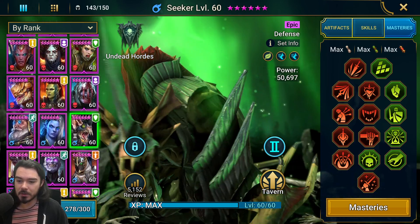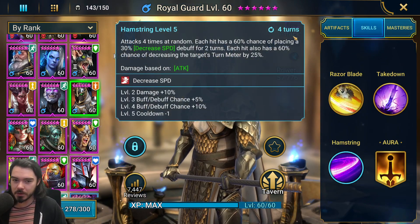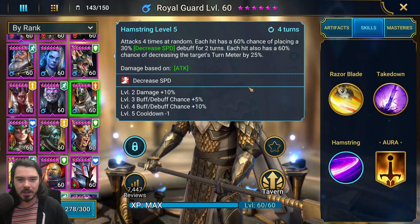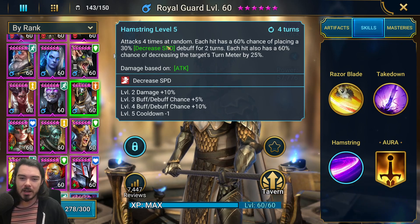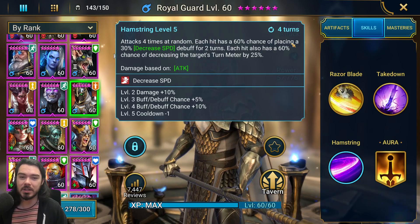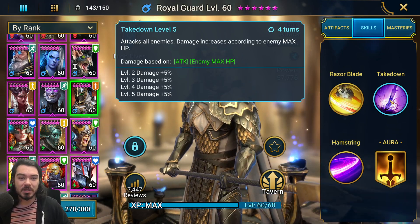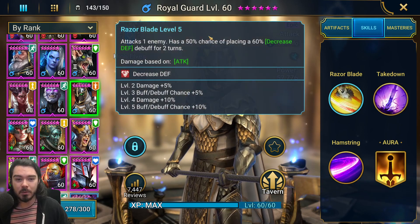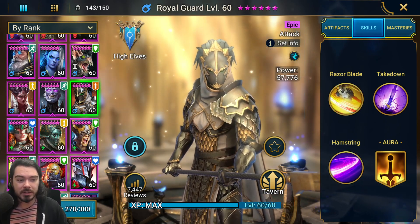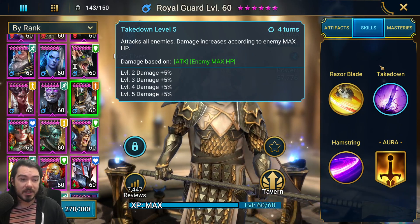Next up, maybe a bit of a surprise - for damage we have Royal Guard. He has a 4-hitter on a 4-turn cooldown that has a chance to place decreased speed, which is actually really useful. It's not reliable by any means and it's a long cooldown, but if you get that decreased speed at a good time on the Hydra heads it can really save you a lot of hassle. His A2 is the big move - 4-turn cooldown AoE damage based off enemy max HP - so this does a big chunk of AoE damage. And his A1 can also place decreased defense.